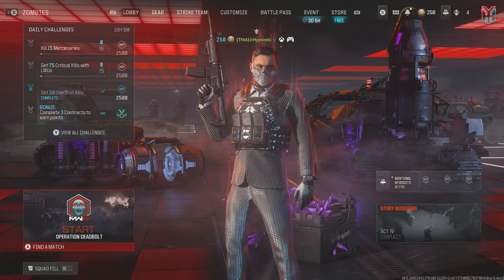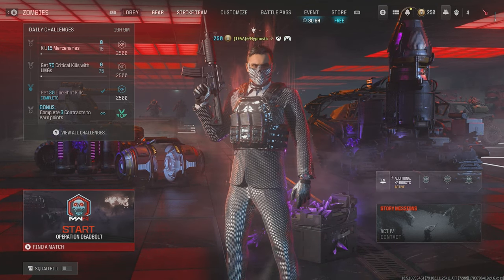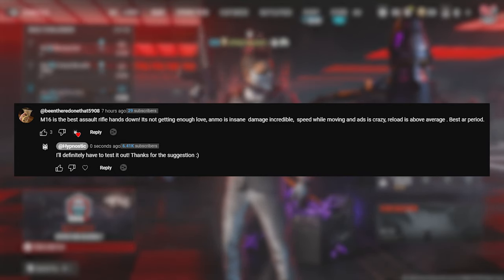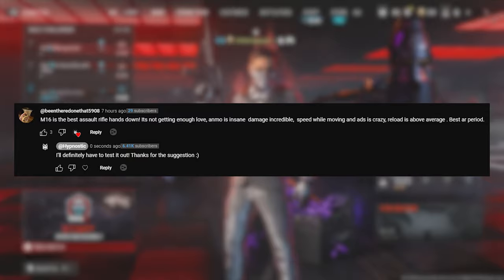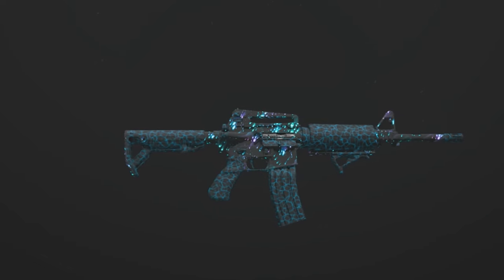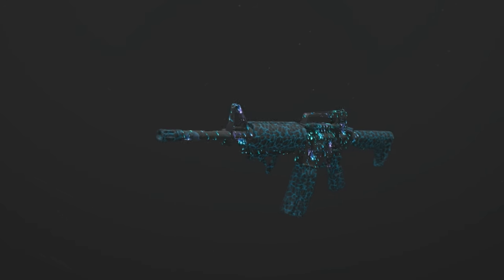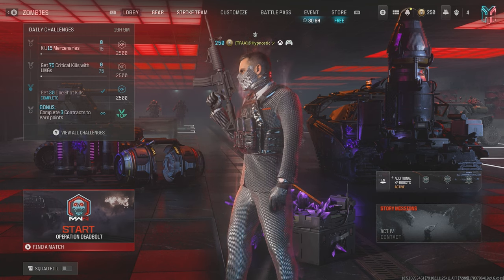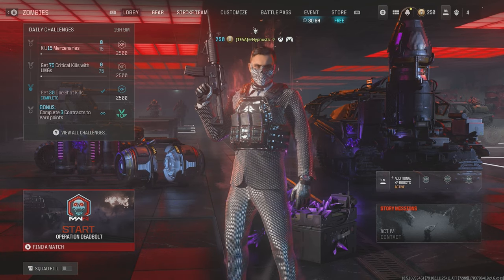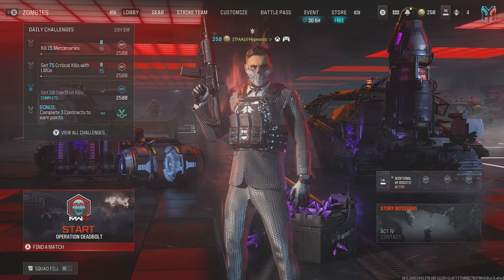What's going on guys, my name is Hypnostic and welcome to a brand new MWZ video. Someone by the name of 'been there done that' commented saying that the M16 from Modern Warfare 2 is hands down the best AR for zombies, so of course we had to go and put that to the test. We've recently reviewed the M4 and the M13B and both of them did pretty good, so let's see how well the M16 does.